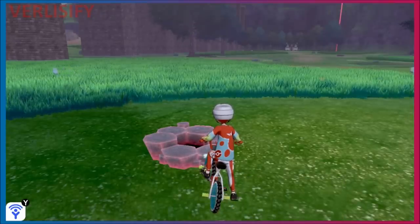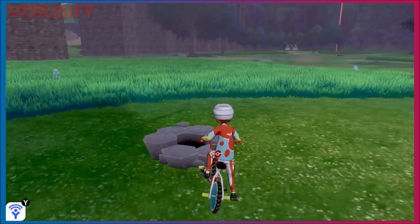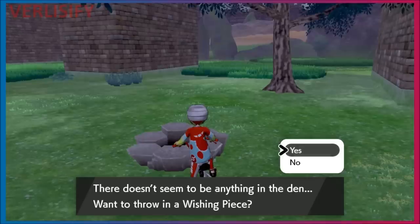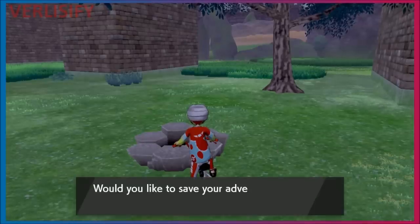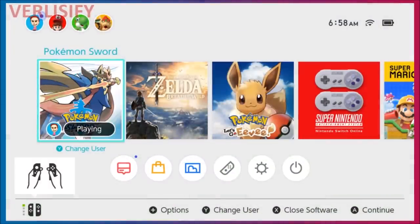Same rules still apply when it comes to Dynamax dens: if you want a Purple Beam for rare Pokémon, you're going to need a Wishing Piece. When you throw in the Wishing Piece, you're going to have an opportunity to reset the dens — quickly hit the Home button, and then you can see what it is. Red Beam means that's going to be from the common Pokémon spawns, and Purple Beam means it's going to be from the rare Pokémon spawns — that's what you need if you want a Gigantamax Pokémon or a fully evolved rare Pokémon.